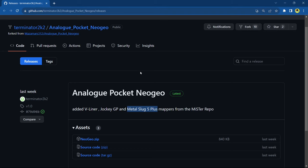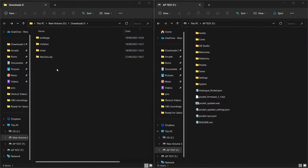Head over to the link in the description - it'll take you to Terminator 2k2's GitHub. Once there, click the link for neo-geo.zip and it will begin downloading. I usually have my downloads folder on the left-hand side and on the right-hand side the root of my Analog Pocket micro SD card.